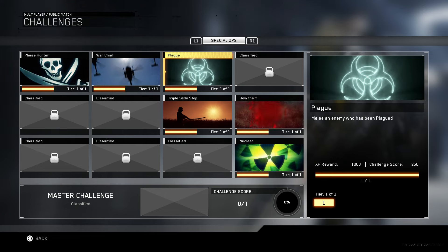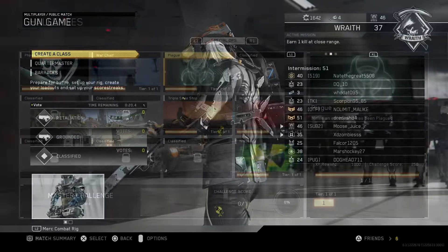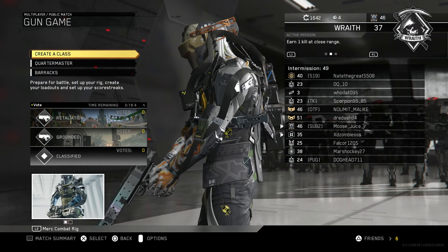Before you try to look around for somebody to get this challenge complete, go check your special ops tab to see if you already have it — chances are you probably meleeed somebody in the game and didn't realize it, but you already have the plague. With the most recent update that Call of Duty Infinite Warfare gave us, you can actually view calling cards in the lobby now, which makes this a thousand times easier.